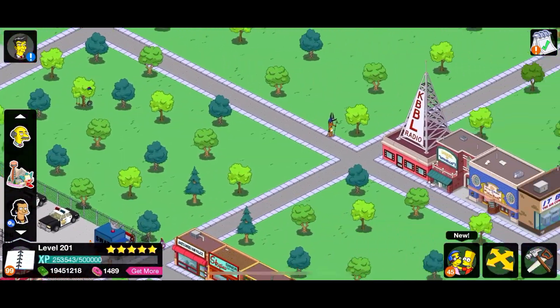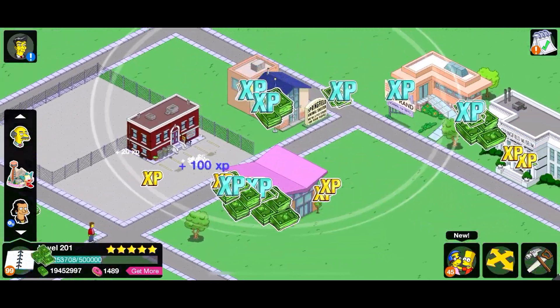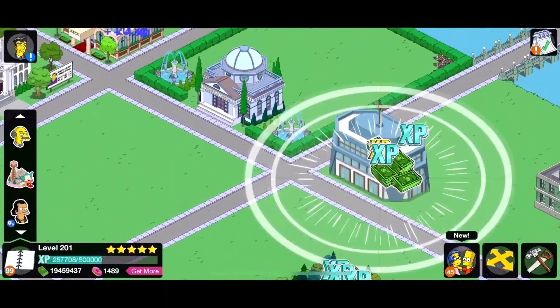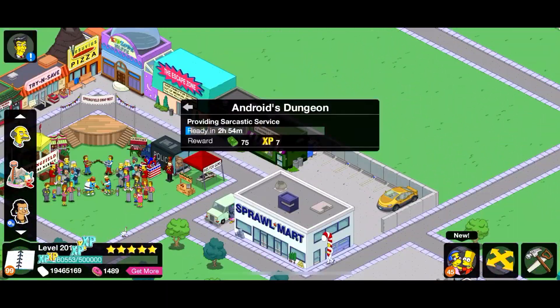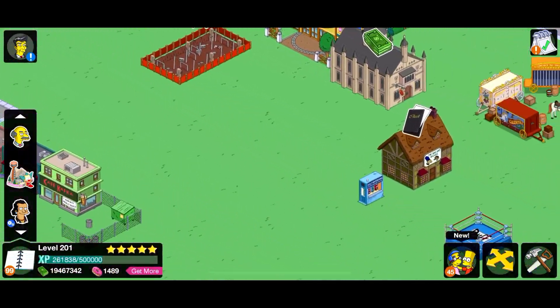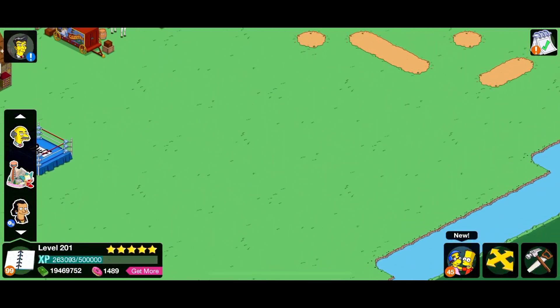What we really need to do is get all of the freemium items — all the characters, buildings, decorations, and stuff like that from the main quest line. So we're going to continue that. I think I know exactly what character we're going to get next.